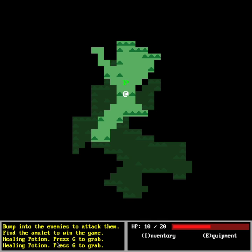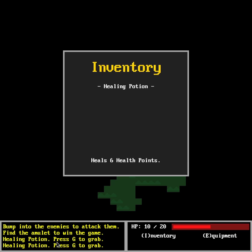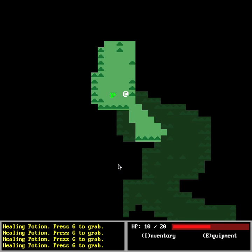This is a potion for example. As you can see on the bottom left it says 'healing potion', and then if you press the letter 'G' you can grab it. Now we have the potion, and if we press inventory it says we have the potion.